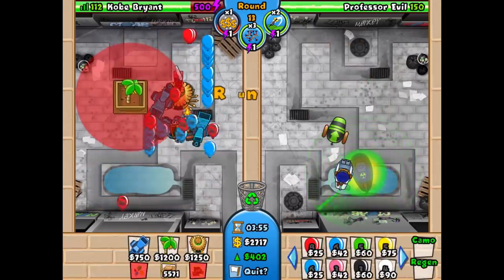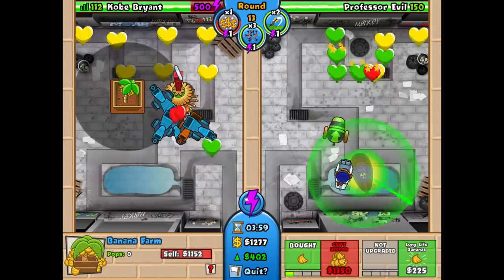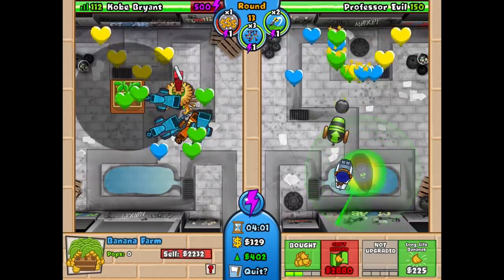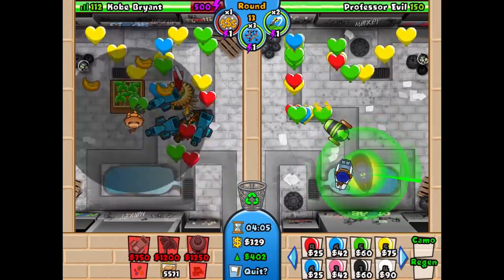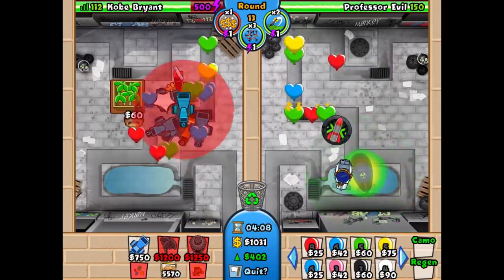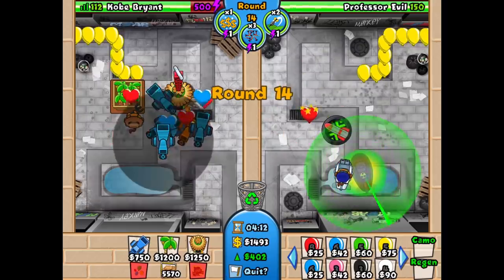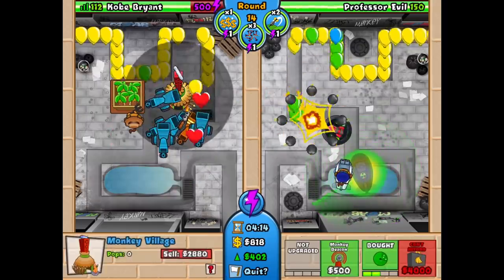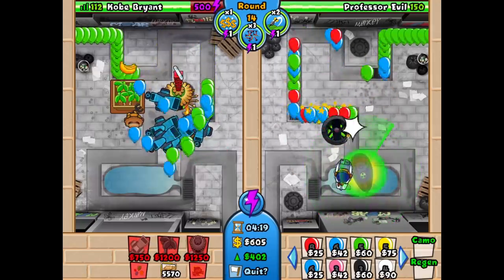Right here on round twelve we're going to go for the farm, so it's quite tough to place the village correctly. But if you place it correctly the farm will actually be in its range and it's going to be much cheaper — so it's quite important to have the farm in the range of the village. We end up going for a plantation, which is the 2-0 upgrade, just for a few rounds. We will sell it around round eighteen, but that means we'll have four rounds of bananas which is really good.